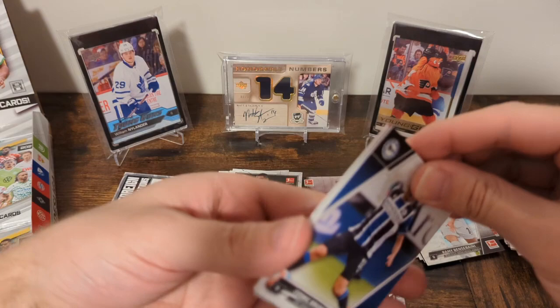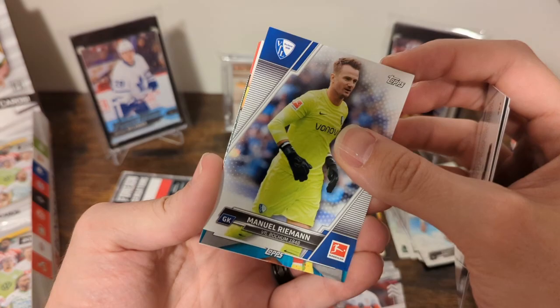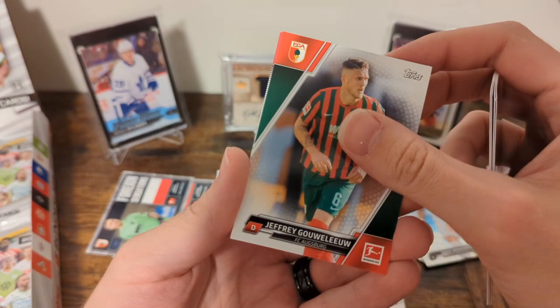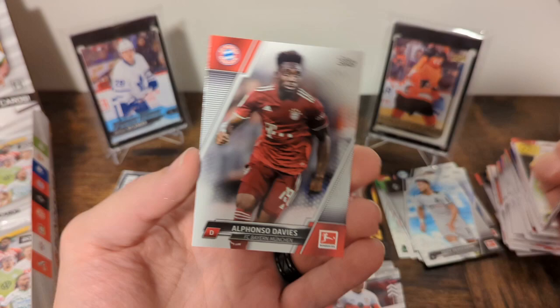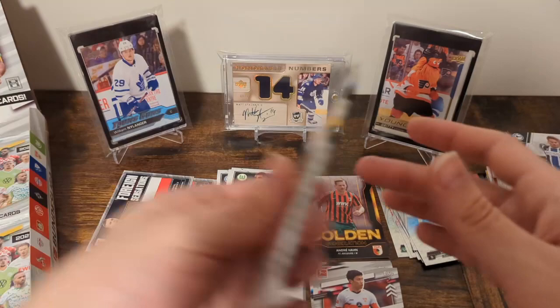More inserts — Cedric Brunner, experienced defensive duo, Jonas Hoffman, Manuel Ryman, future stars Christopher Scott, Jeffrey Goulou, Garrett Holtman. Hey, there we go — that's what we're talking about! That's the one we're looking for — the very base card! Straight into his sleeve, because it's Fonzie. Now if we can get that foreign sensation insert too, we are cooking.